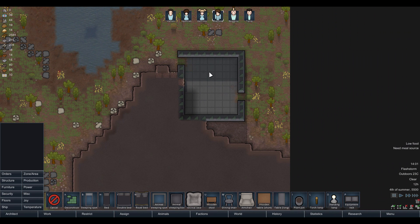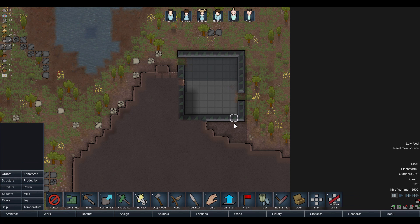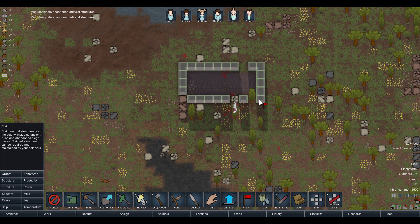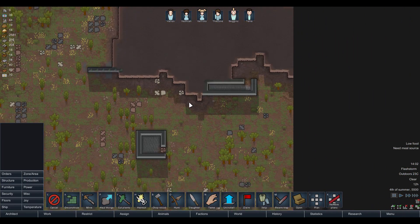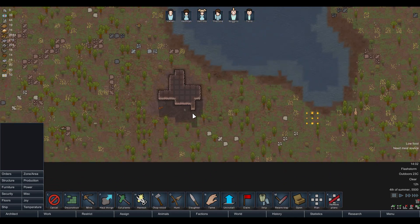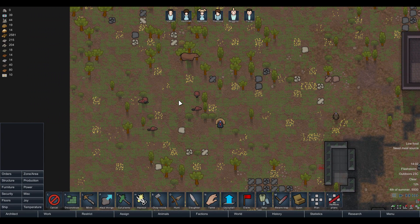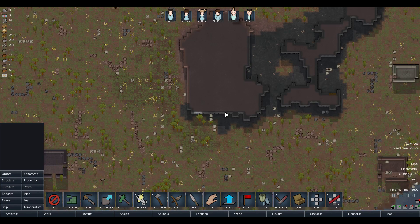Here's an example — a structure made of steel. You'd think you'd just say mine this, but it's a foreign structure, so first you've got to claim it using the claim tool and choose an area. Once claimed, you can set it to be deconstructed. This allows you to mine through walls that aren't yours. There are several steel structures around the map, plus a little steel island I've set to mine.